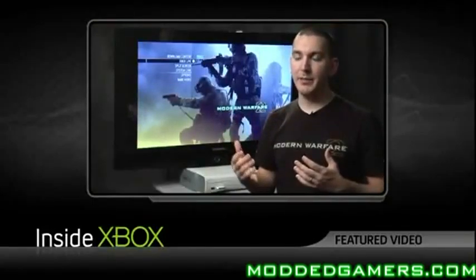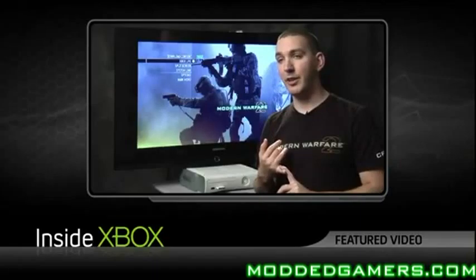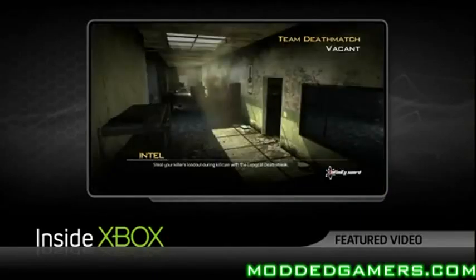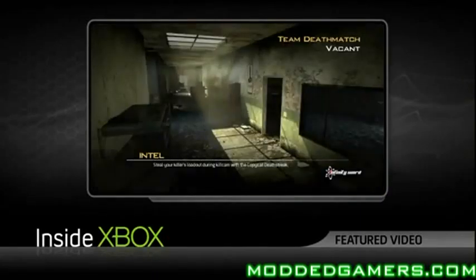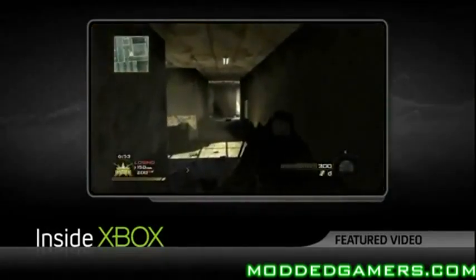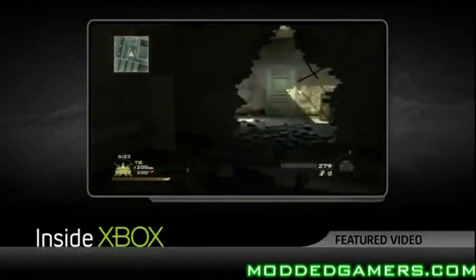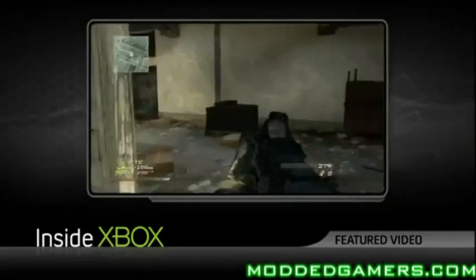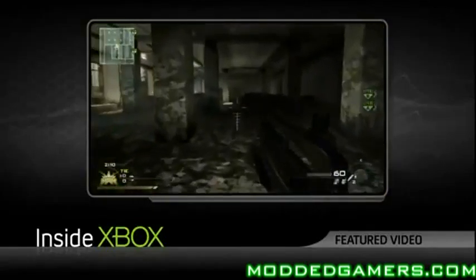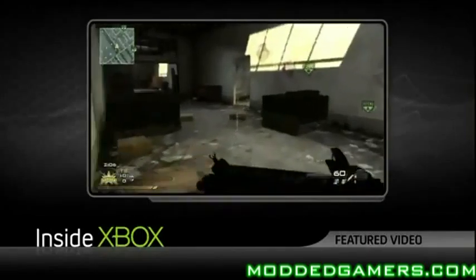We've also brought back some fan favorites from Call of Duty 4, and those included are Vacant and Strike. Vacant is a Russian office complex — it's a good mix of exterior fighting and a lot of interior fighting. We've updated it to the Modern Warfare 2 engine, so you have more detail, better lighting and atmosphere, and we've also made some tactical tweaks to how the map plays out depending on the play type.